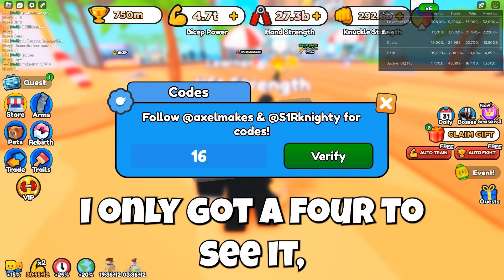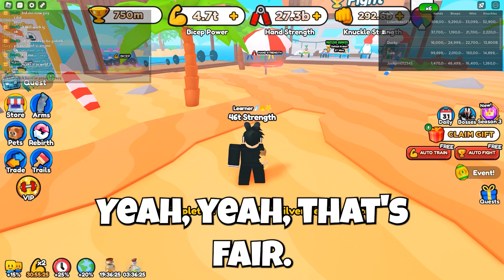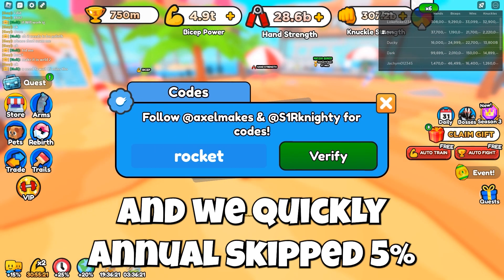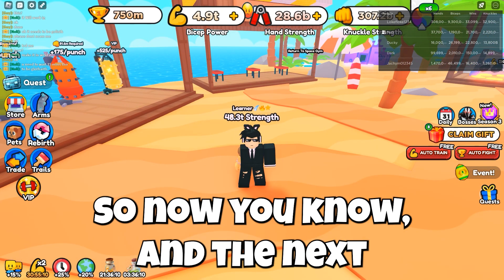I already got it — I forgot to mention it, but it gives you like a five percent boost. So yeah, it gives five percent of all your stuff. The next code we have is "Rocket Drop" — enter that and you get five percent of all your strength.